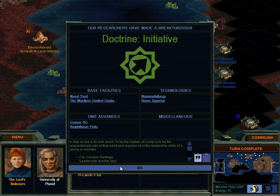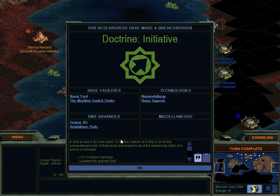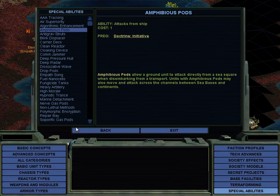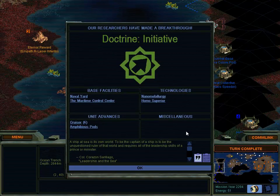A ship at sea is its own world. To be the captain of a ship is to be the unquestioned ruler of that world and requires all of the leadership skills of a prince or minister. - Colonel Corazon Santiago, Leadership on the Sea. So this unlocks cruisers, which are faster ships. They can also fit more people if you're using them as a transport. This unlocks amphibious pods, which allows a ground unit to attack directly from a sea square. And that's pretty neat.